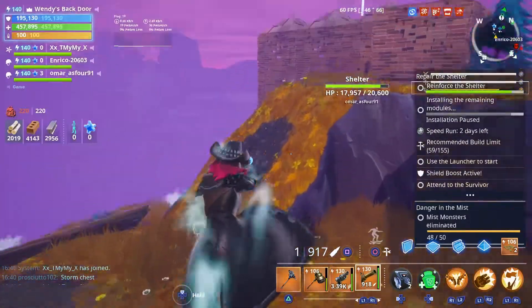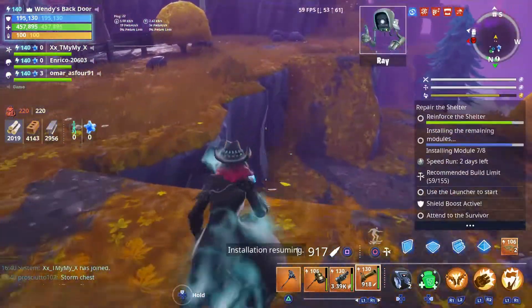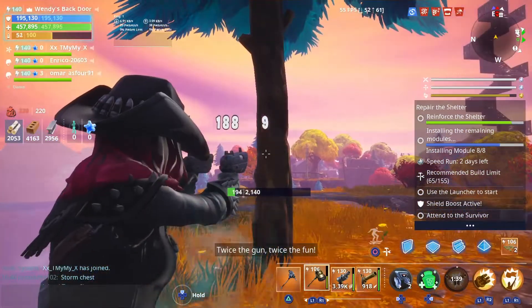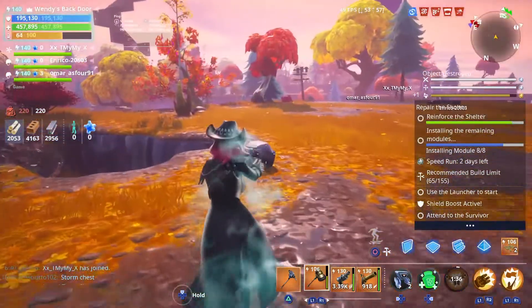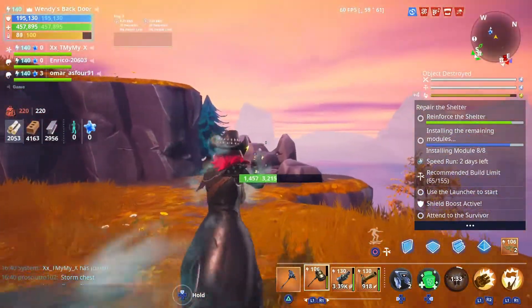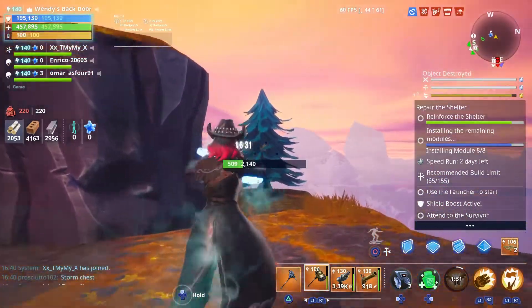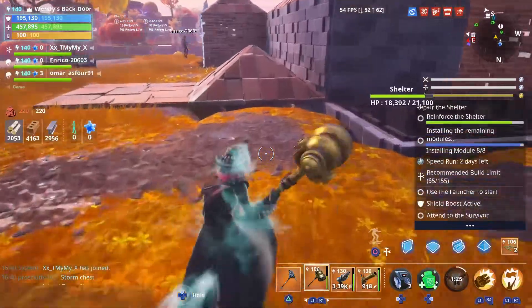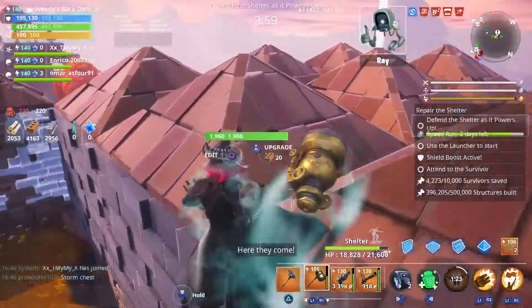We've got around a minute 10 seconds for the actual defense. I honestly just want to test if lefty righty actually counts for the damage. Shots are doing 1,889 - so this should be lower with lefty righty, but it's still 1,889. Okay, so it has nothing to do with lefty righty. Time to defend anyway. Let's get to it.